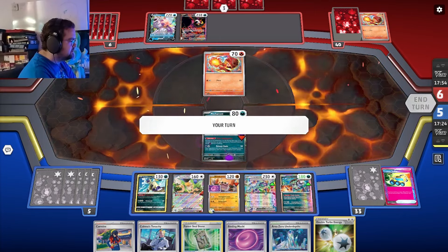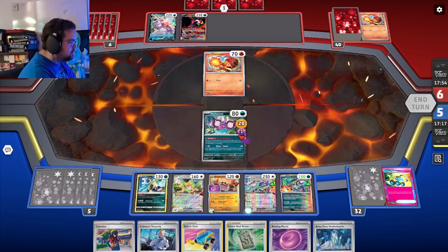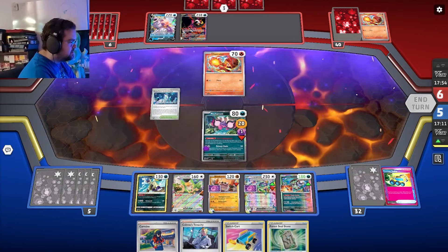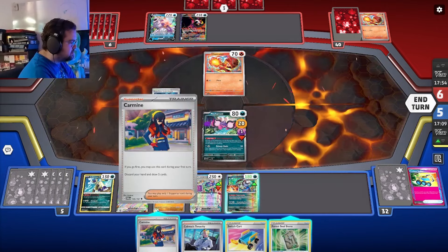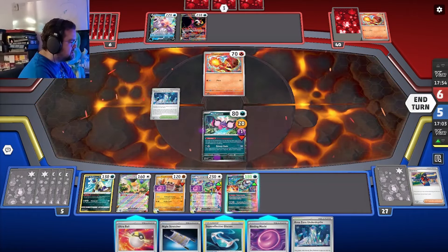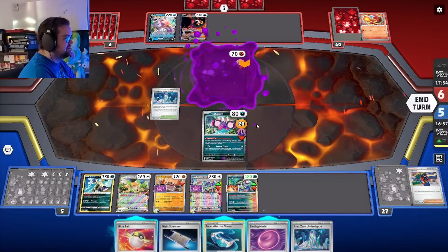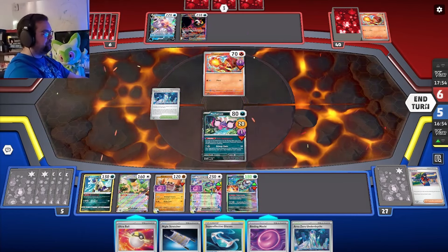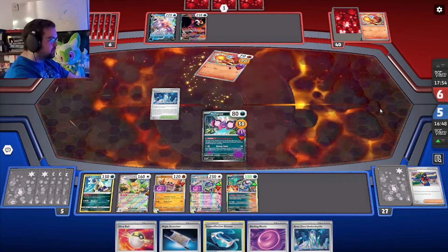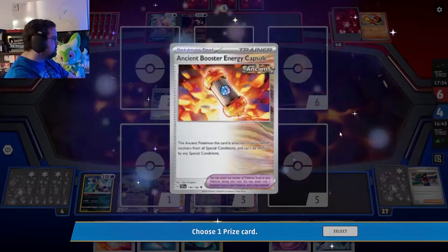Just the old pass. Suddenly feeling extremely good about this. Let's attach that, might as well. Write the Area Zero — nothing to write home about. We'll just pass. Now I would argue they're not in a good spot. Pecharunt is real, Pecharunt is the dope.